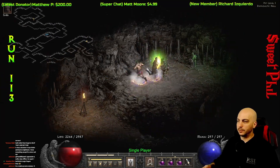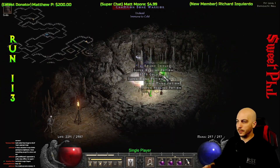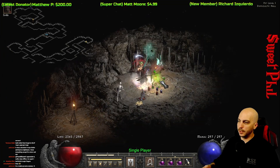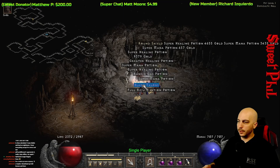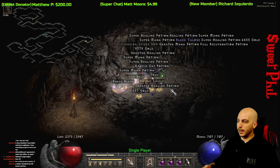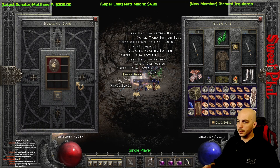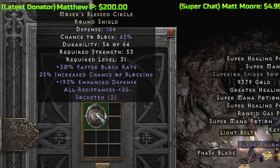At run 113 we get a shield that can really help out your resistances if you're struggling, and this unique Round Shield is Moser's Blessing. It takes me a second to pick it up because I Item Find everything first, but this always rolls with All Resistances and it always has two open sockets, so you can just plug in two perfect diamonds and get a ton of resistance.